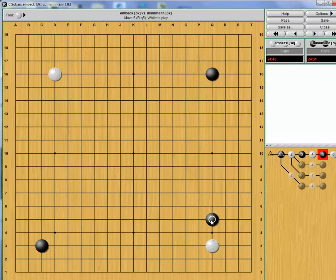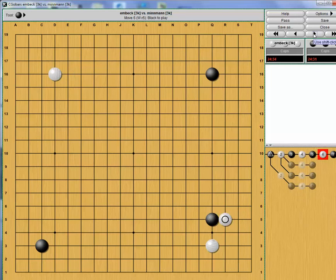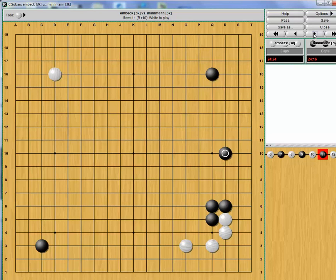So black plays this approach move — very natural, trying to form a framework on this side, high approach. It'd be even nicer if black had something over here, but he doesn't, so game on. White attaches and the two play out of joseki. In this case, I think low is okay — black could have also played high, but that's fine.